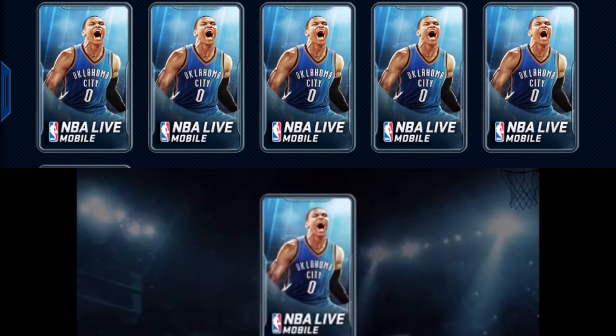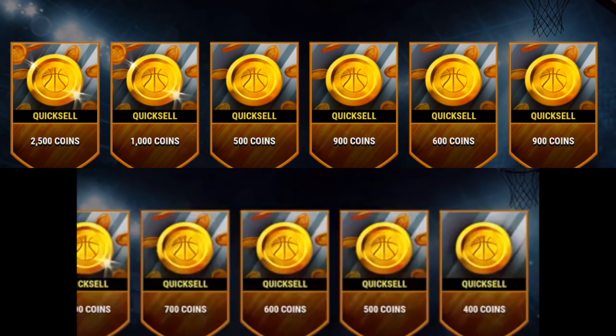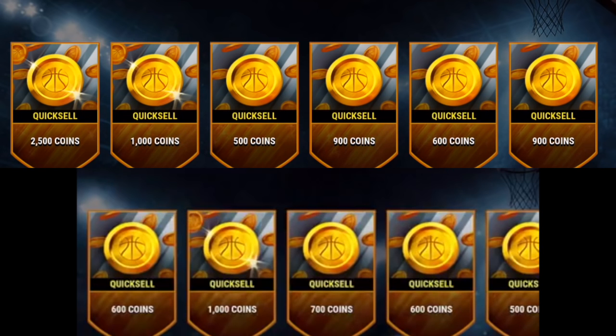Heading into the last pack — I need him to pull something bad, like a 50k for me. He chooses swap again; his pack luck has been trash so we swap. I get 2,500 coins as my highest, and he only got 1k. How did this happen? He won every single round — that's insane!